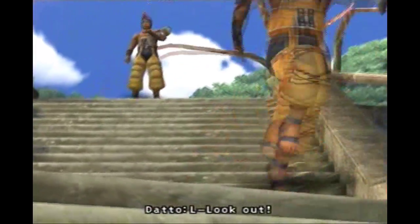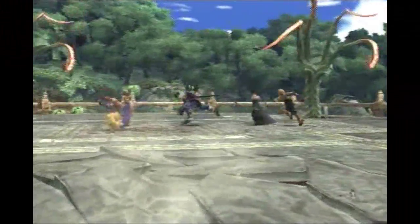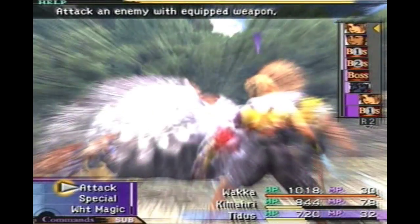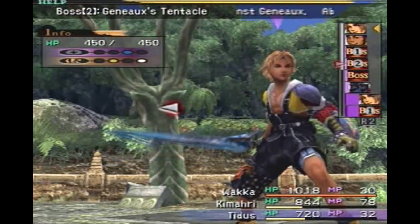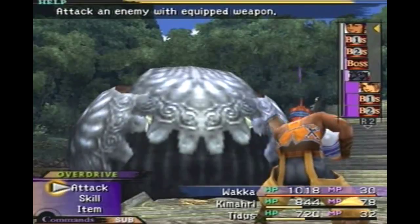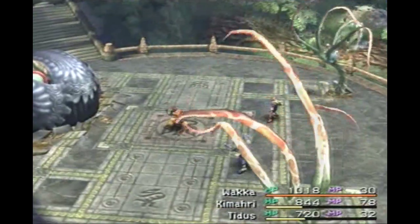Alright, let's head up the steps. Uh-oh. Again? The hell with this Sin Spawn, damn it! Just when we're starting to have fun. Alright, first things first — we have to take out these tentacles first. Geneaux, whatever this boss is called. Because these tentacles will absorb our magic, so we can't really cast any magic until we kill them.